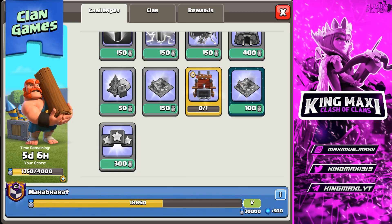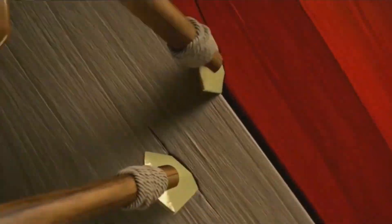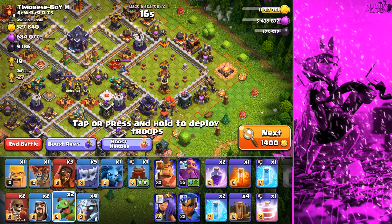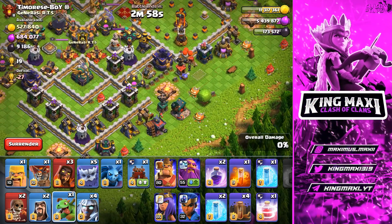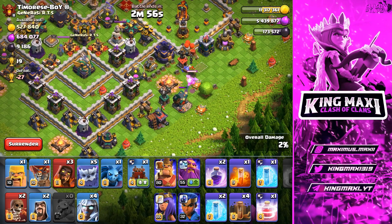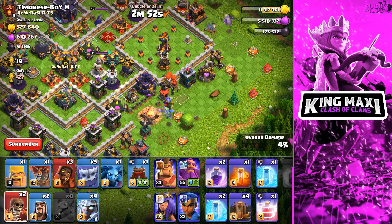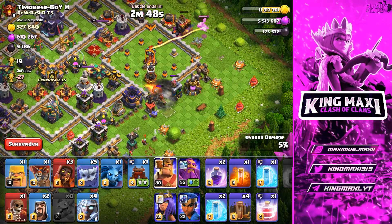Okay, we will skip next to the army and skip this train. Look at this base guys! In this base we have 99.8k dark elixir. We will get a baby turn at the top right. So we can get a funnel created from this point. We can open a Super Hall.